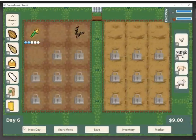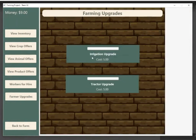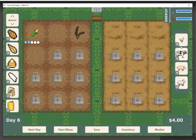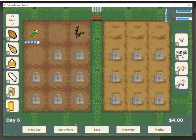If we want to increase how much energy we have, we can go to our upgrades and buy an irrigation upgrade. For each upgrade you get, you get three more actions per day. As you can see, there's a significantly smaller portion of the bar that was taken there. Once again, I am too poor to actually buy anything.